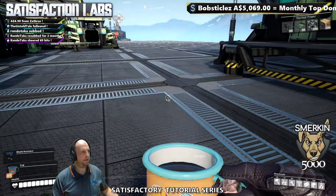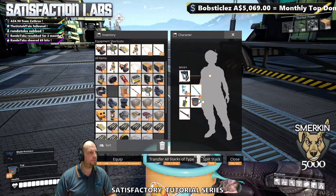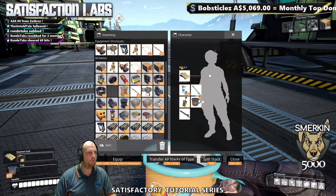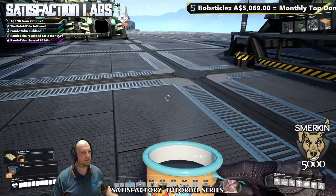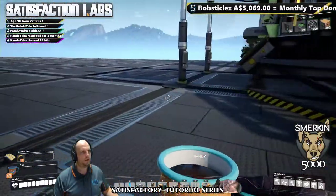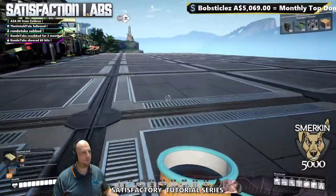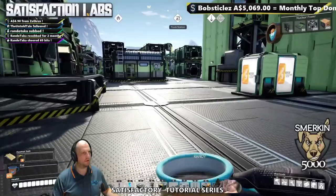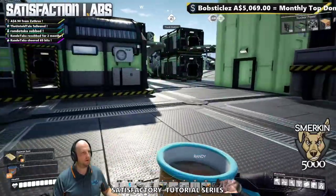I just made the hazmat suit, which now appears in your inventory. When you put it on — just like losing the jetpack — you can't run very fast; it gets rid of the blade runners. But it protects you from radiation.